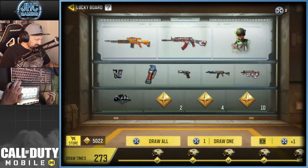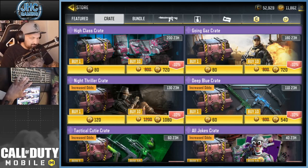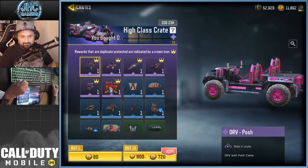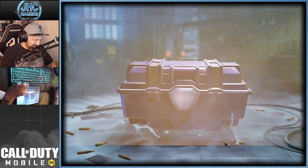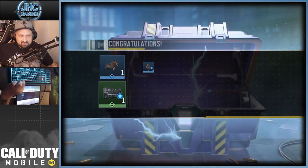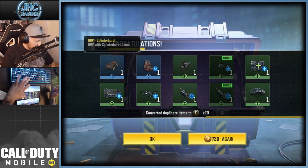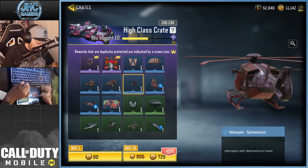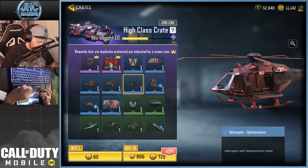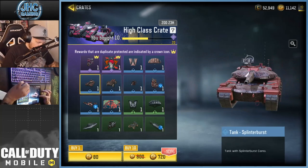Let's go for the real deal. I don't really have a plan, but we go 10 at a time and let's see what happens. This is the first 10... nothing special, but we got one — it's an ORV actually, not an antelope. It's called Splinter Burst. I don't know, but if we can get a tank or the chopper I'll be happy. By the way, there's no epic helicopter — they should have done one.